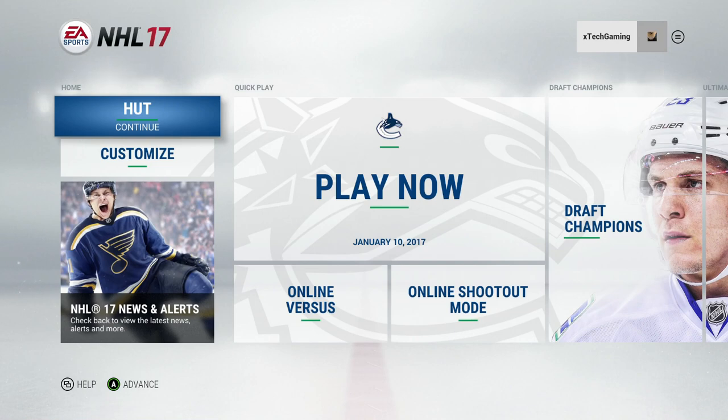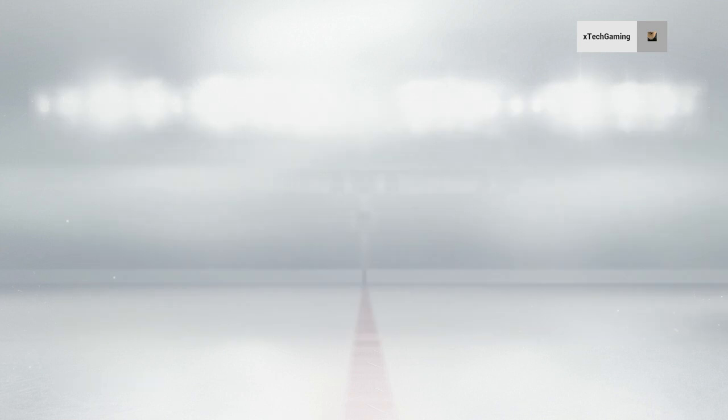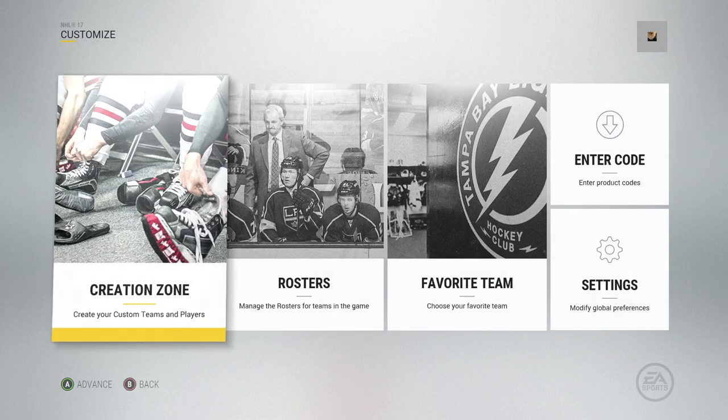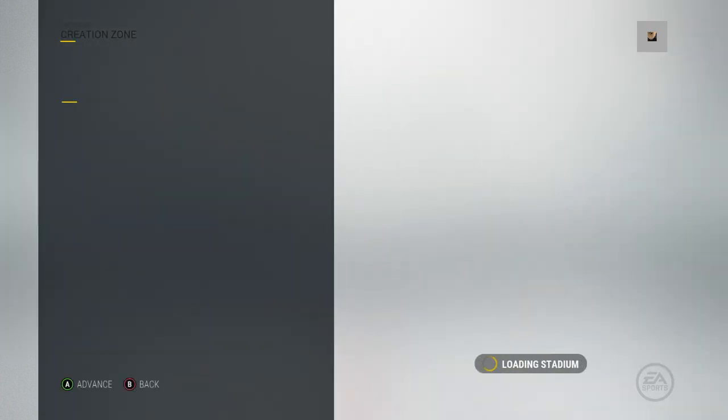Welcome to an informative tutorial on how to create a team in NHL 17 and how to import that team into a franchise mode or a season mode. The first thing you want to do is click the customization option on the main menu and go into Create a Team. We are going to create a fresh team starting from scratch with a blank canvas.